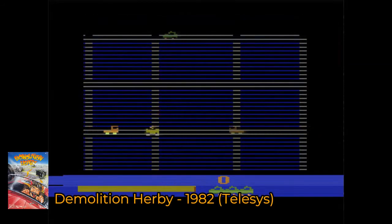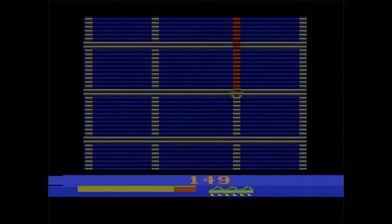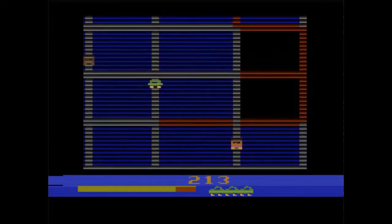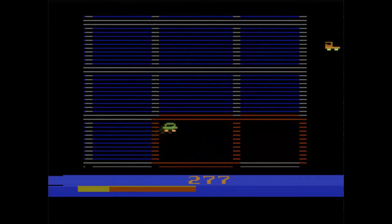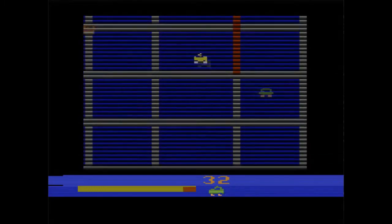Our final game for today is Demolition Herbie, released by Telesis in 1982 and programmed by Don Ruffcorn. If the game was released by Telesis, you know it's rare and valuable like every other game they made — not as valuable as some, but not exactly easily affordable either. In this game you take on the role of Demolition Herbie and you are trying to fill in all the squares. It kind of reminds me of Amidar and Pepper II. You can bump the other guys off the screen as long as you hit them from behind — hit them head on and you'll get knocked off. Watch your fuel level too, because once it's gone, you're out. Really a fun game, and even if not totally original, it's still a lot of fun and definitely a lost classic.